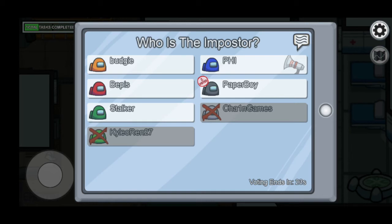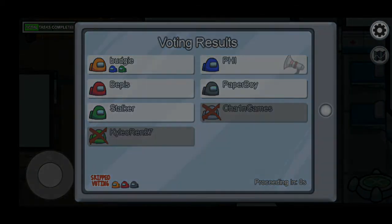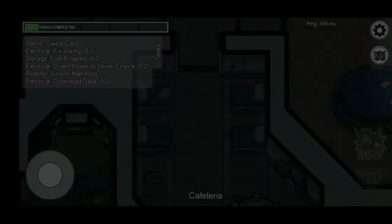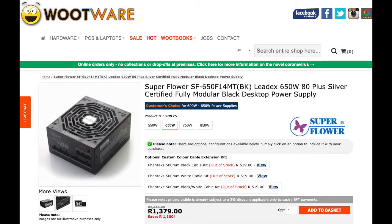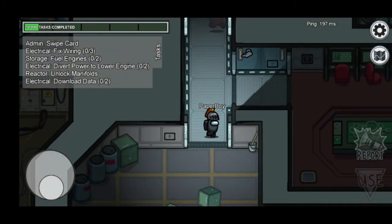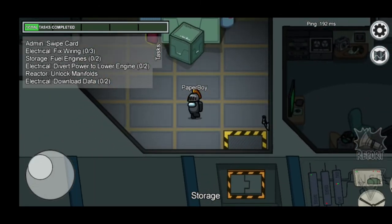We have to choose our power supply. A golden rule in PC building is to never cheap out on the power supply — it may ruin your components completely. So I chose the Superflower Leadex 650W 80 Plus Silver certified fully modular power supply. It costs a discounted price of 1,379 Rand on Rooware. It's more efficient and will save you electricity and money. 650W is more than enough for this build and for GPUs like the RX 570, 580, 5500 XT, GTX 1650, and 1660 Super. I personally use this PSU in my own PC as well.